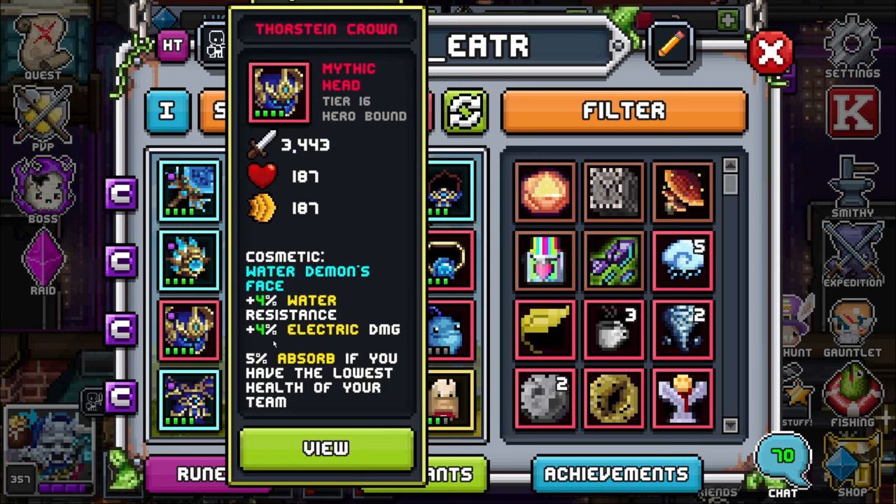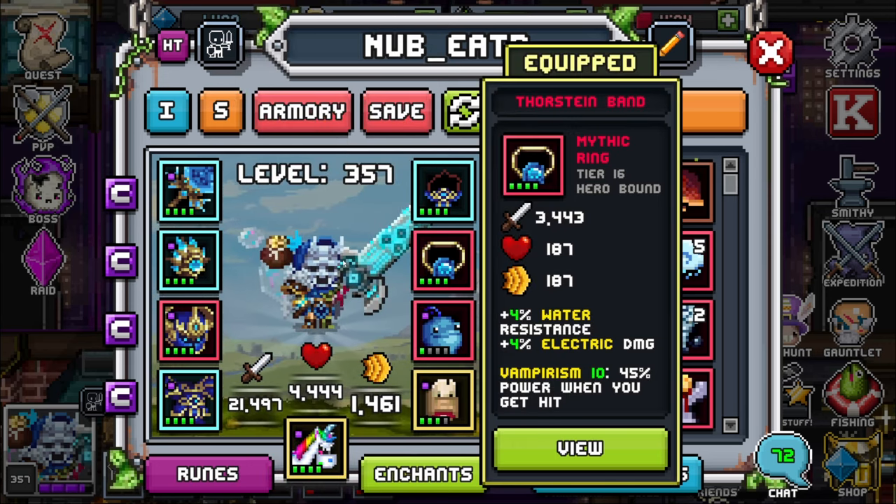For my helmet, I have a mythic Thornstein Crown. It gives me plus 4% water resistance, plus 4% electric damage, and plus 5% absorb if I am the lowest health of my team, which means I have to be bait no matter what if I want to utilize both my set and this helmet. For my ring, I have a mythic Thornstein Band. It gives me plus 4% water resistance, plus 4% electric damage, and Vampirism 10 — 45% power when you get hit.